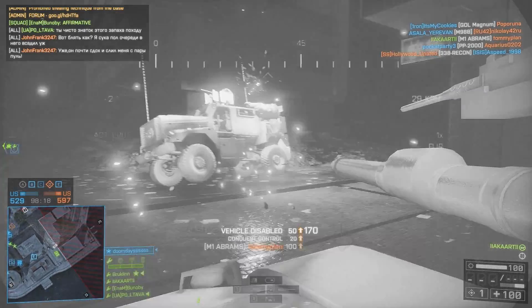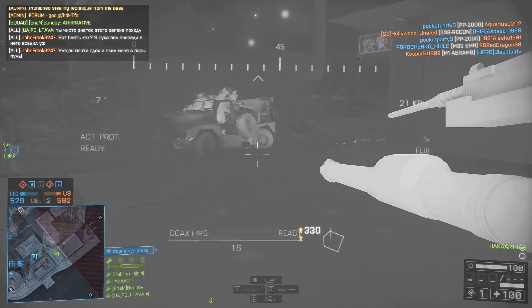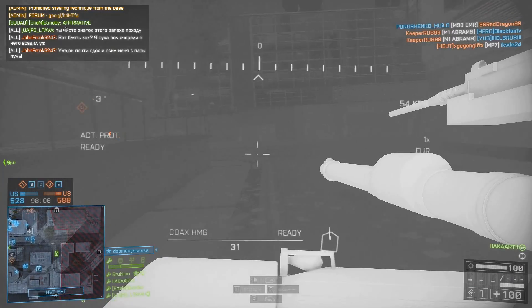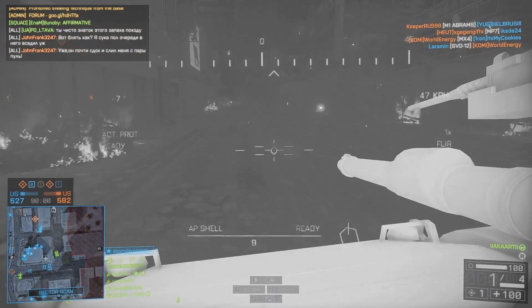Hi guys, welcome to another episode of Battle Tips. In today's episode I'm going to have a quick look at thermal camo and show you exactly what it can do on the battlefield. At the minute we're on Caesar Shanghai playing on the US side — it's one of those servers that changes the different sides to make it fairer — and we're over on Echo flag and we've just stolen the tank that spawns there.